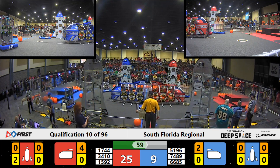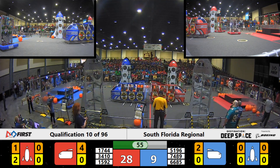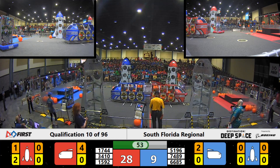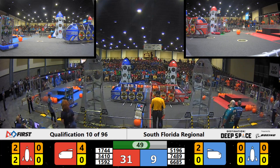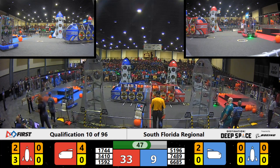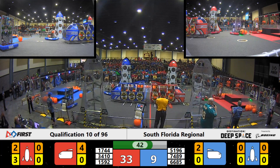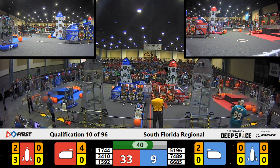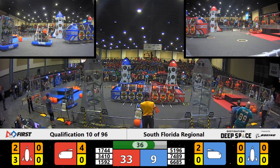One minute left in this match. Bionic Tigers for the Red Alliance trying to line up that hatch panel — and they've got it, stuck to that Velcro. Nicely done. Red Alliance rocket ship now with another hatch panel on it — three hatch panels, two cargo down in the lowest level of that Red Alliance rocket ship.